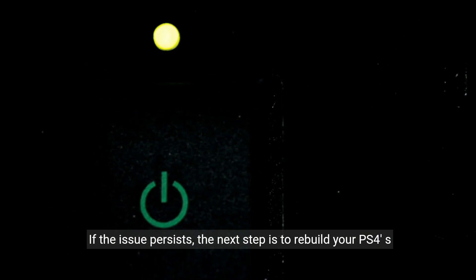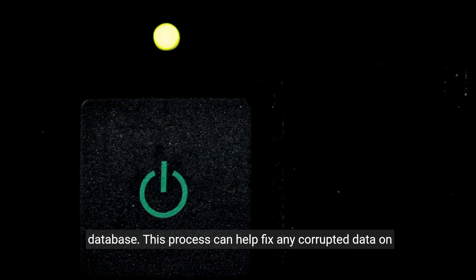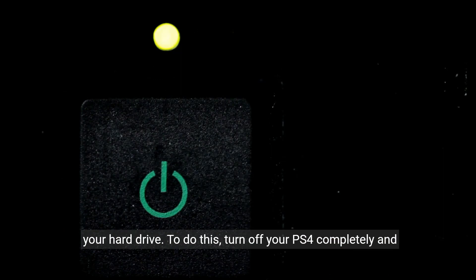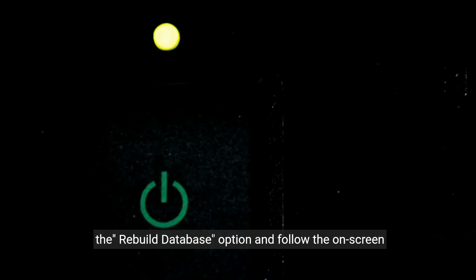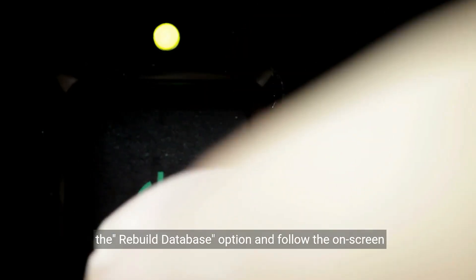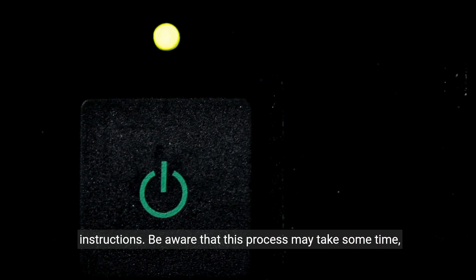If the issue persists, the next step is to rebuild your PS4's database. This process can help fix any corrupted data on your hard drive. To do this, turn off your PS4 completely and then press and hold the power button until you hear two beeps. This will boot your console into safe mode. From there, select the Rebuild Database option and follow the on-screen instructions. Be aware that this process may take some time, so be patient.